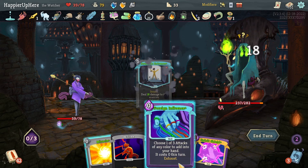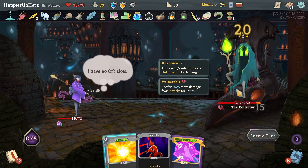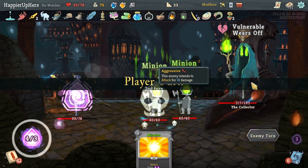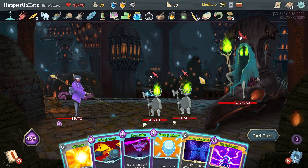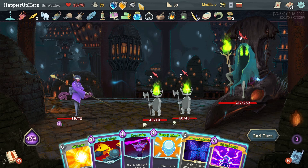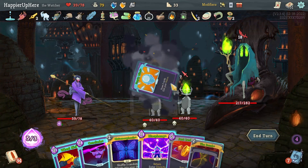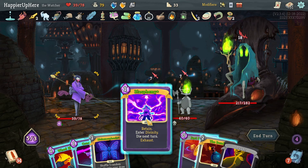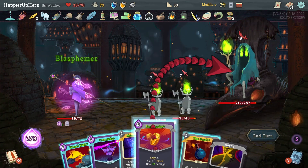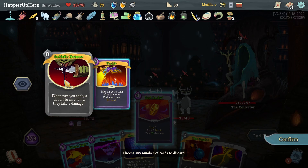I'm going to use Secret Technique to grab Apotheosis, then play Deva Form to make Apotheosis free. But I did draw the Spiritual — that's a problem. I was hoping to keep it for next turn. Doom and Gloom, Rebound, Anger — I can't rebound Spiritual. I'll do Doom and Gloom then. Annoying because next turn I might have trouble defending. I get attacked quite a bit. Can I kill? I have Blasphemy and Wheel Kick and good potions. Let's do Miracle, Empty Mind — I'll risk it. Blasphemy, then Just Lucky.